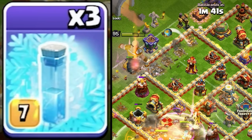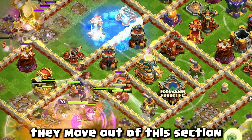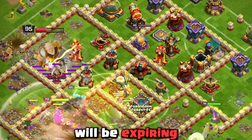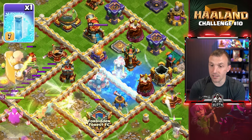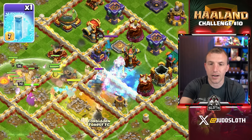Use the King Ability and freeze the single-target Inferno. As they move out of that section, heal over the middle because the Warden Ability will be expiring. Once they move towards the back-end Scatter Shot, try and freeze that — you can get multiple other defenses as well, but just make sure you hit that Scatter Shot.